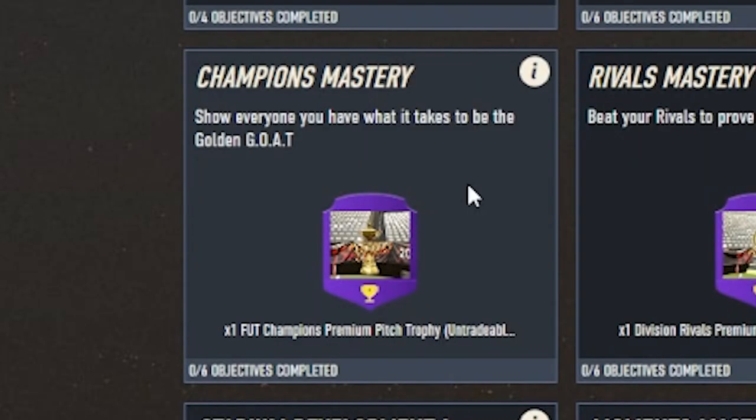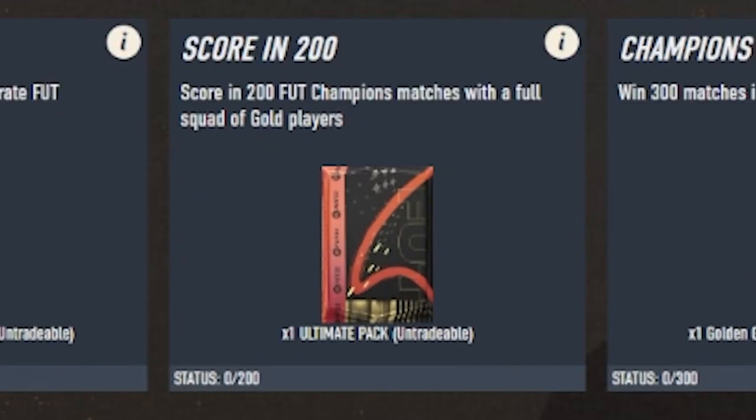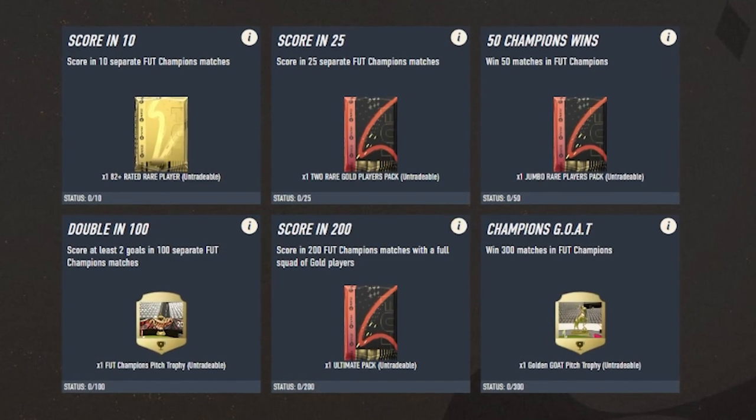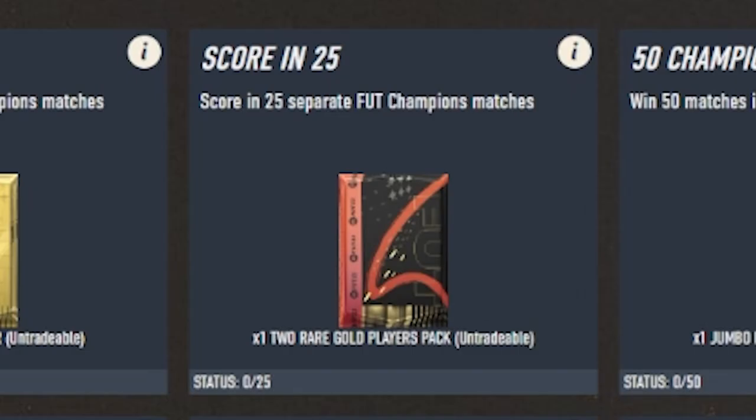The next one is when FUT Champions drops, and this will take a bit of time because you're limited to a certain amount of champs games per week. The Champions Mastery has the best reward being an ultimate pack, which requires you to score 200 goals in FUT Champs with a full squad of gold players. The second best prize is win 50 matches in FUT Champions, which gives you a 100k pack. There are also smaller rewards: an 82-plus rated rare player for scoring in 10 separate FUT Champs games, and a two rare gold players pack for scoring in 25 separate games.